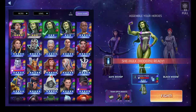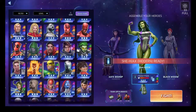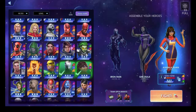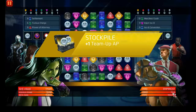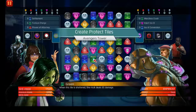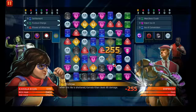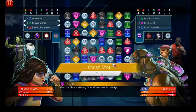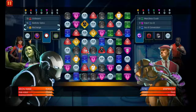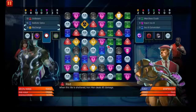Typically with She-Hulk I want to find users that can make green pretty easily so she can spam out her ability. Kamala Khan and Iron Man 40 would definitely work well here - Kamala creates purple, Iron Man can create green whenever he recharges. So there's a win-win-win, and you can effectively turn the AI into just another set of characters that are just in your way of conquest in Marvel Puzzle Quest.